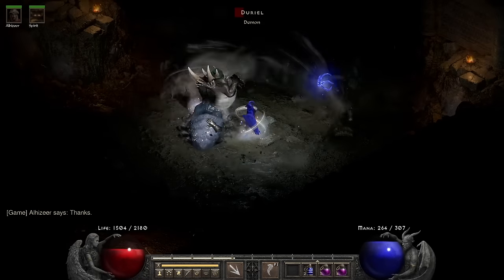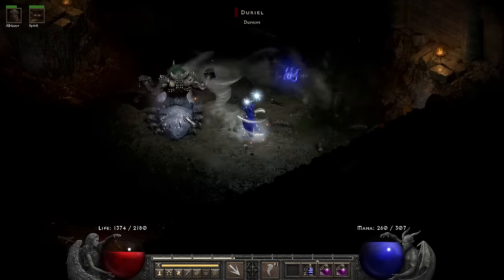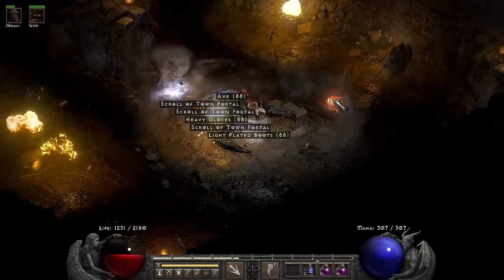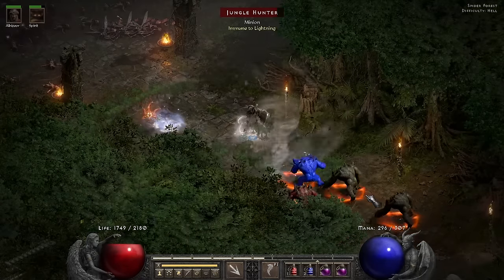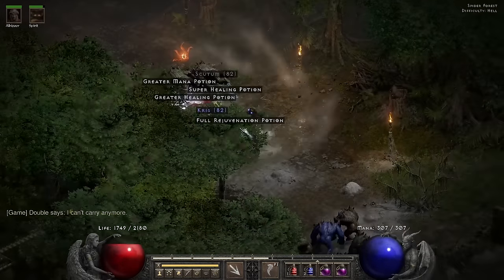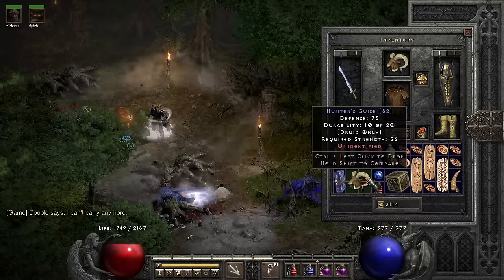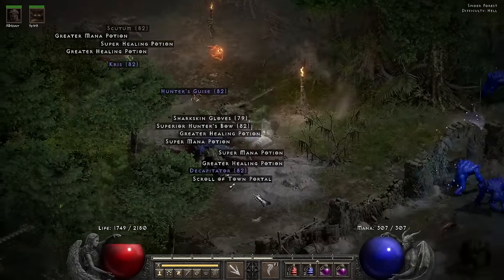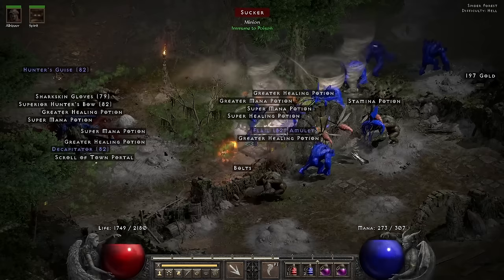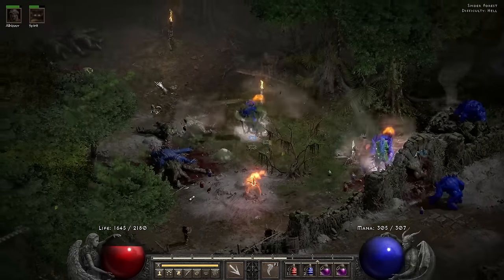Meanwhile I'm stacking up tornadoes against Duriel, who just isn't a problem — I have 2200 life, there's no way he can kill me, so he dies and drops me a bunch of Town Portals. Making my way towards the Spider Forest, I'm greeted by a Fanaticism pack and a second boss pack with Fire Enchanted. If that isn't enough, there are a few more bosses — a third boss pack, a fourth one, then Black Maim who is the fifth boss in the alcove.